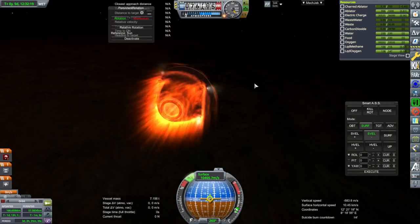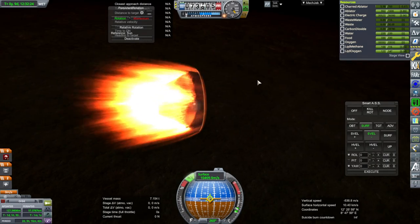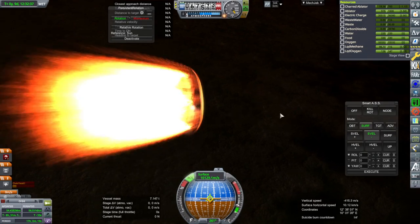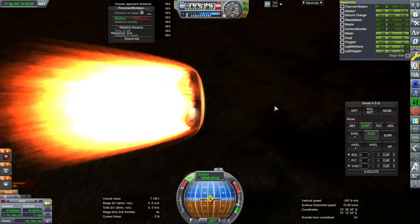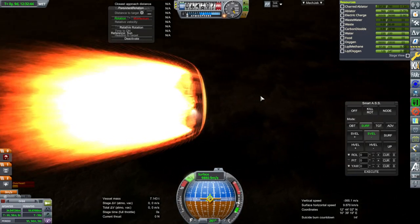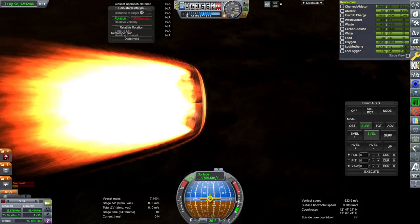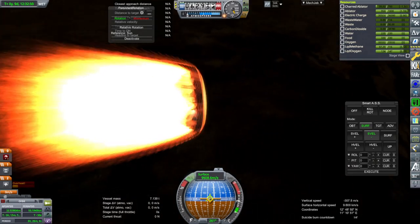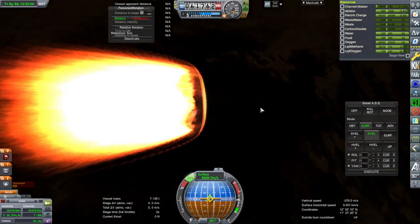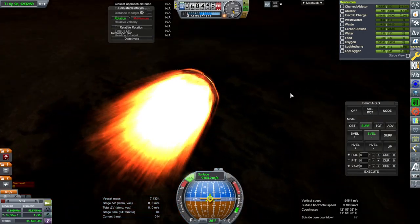We can hear the service module destruction. This capsule is seven tons on its own. We expect some overheating — that shows things are basically proper; we don't want this overperforming. It's actually a reasonable amount of ablator. Maybe I already removed the drag cube — it's possible. Yes, it doesn't have the drag cube on. No custom drag cube, and the ablator is ablating properly.